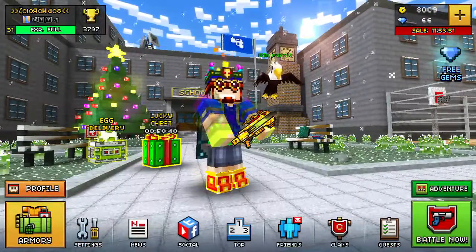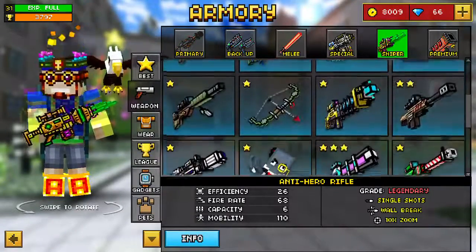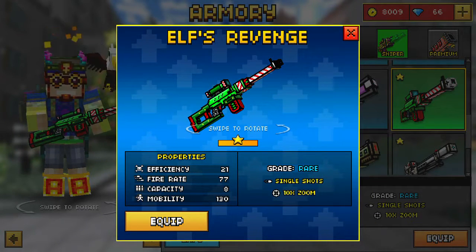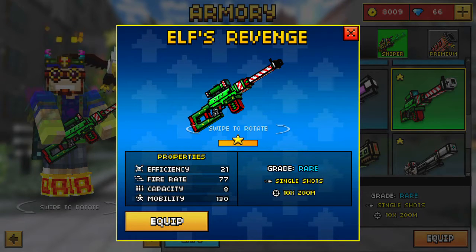In today's video we're gonna be reviewing the Elf's Revenge. The Elf's Revenge has a 21 efficiency, 77 fire rate, an 8 capacity, and a 130 mobility.